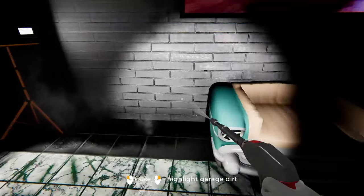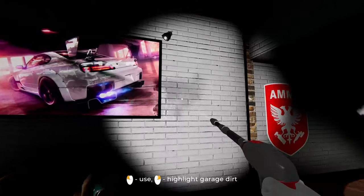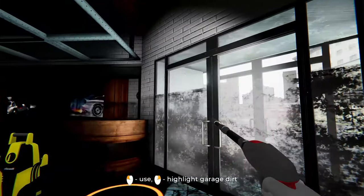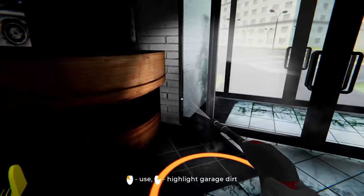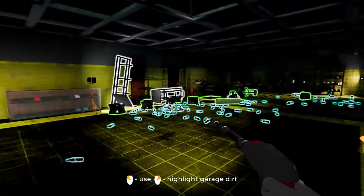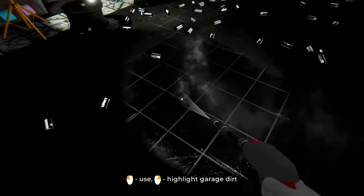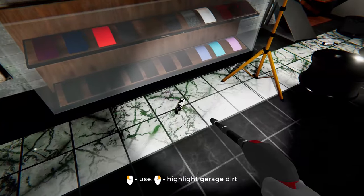Let me get a little closer and spray that off. That looks good. How much did it flood? I can see the flood mark in here goes up to there, which is pretty gnarly. Getting the front door off makes people actually want to walk in here. Highlight garage dirt — wow, that's a lot of dirt. Hopefully we're not throwing all this away. Wait — is this really that easy? Okay, that's not that easy.